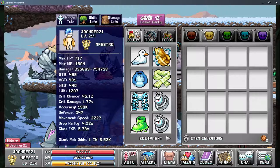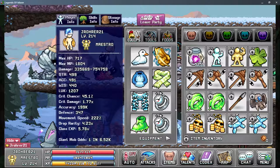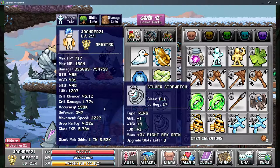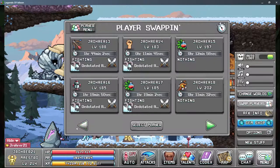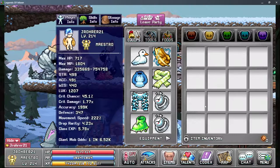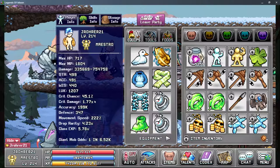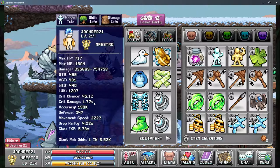Opals is going to be your best source of damage in the ring slot — the luck it gives is pretty tremendous. Apart from that, the Ram ring, because it has percent damage on it, will be your next best damaging ring.